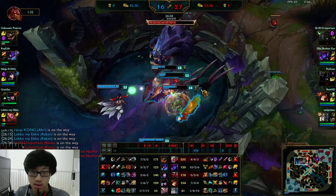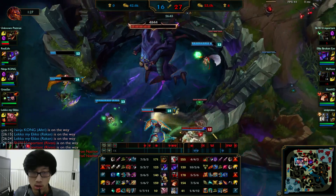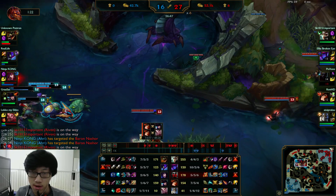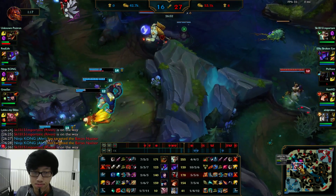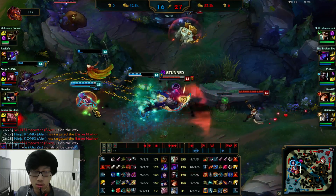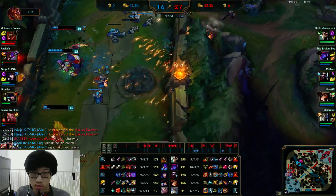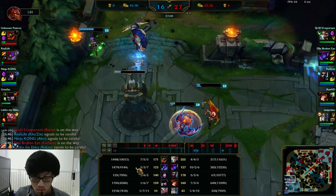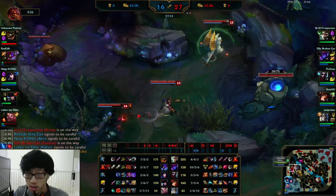Make sure you never sit behind the Baron when you're clearing it — you get stunned by the spikes and take more damage. If you're a champion who does the Baron really fast, make sure you're not the one tanking it because you do damage to it if you're the one tanking. In this case definitely let Renekton tank it. Unfortunately you guys don't get it — you get pushed off here and you're forced to heal.